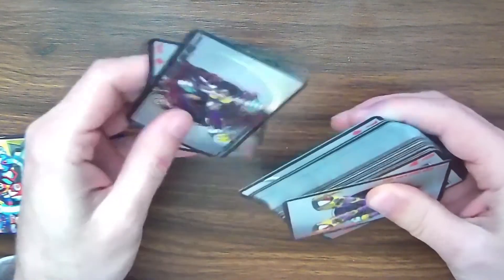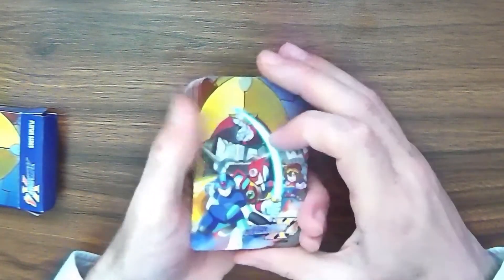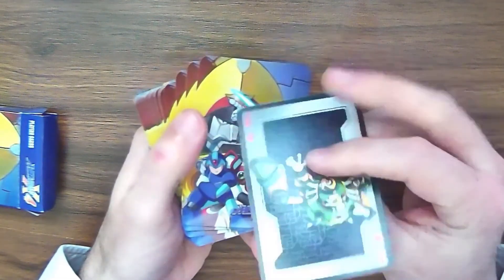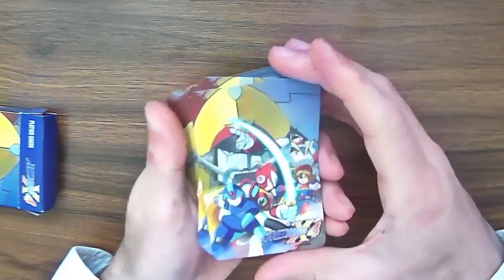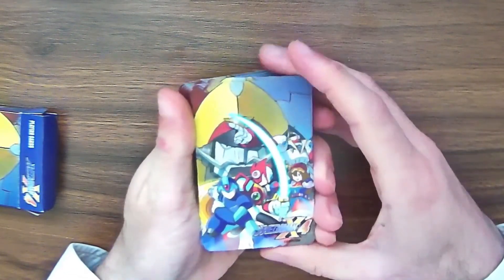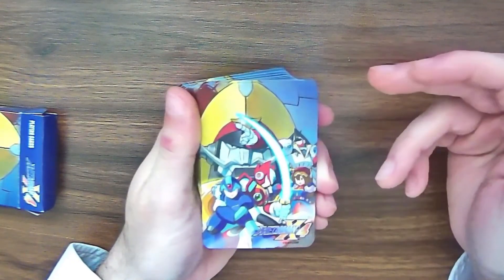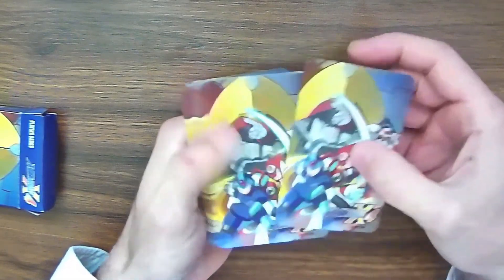Let's take a look. The material is just plain smooth paper — no special finish or anything on it. The back is also going to be a picture back, so this is going to get the standard points for having a picture back. It's not a pattern, but it has a repeating picture. So let's get into the cards.